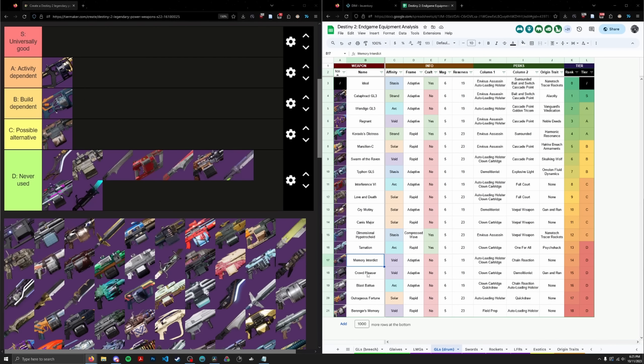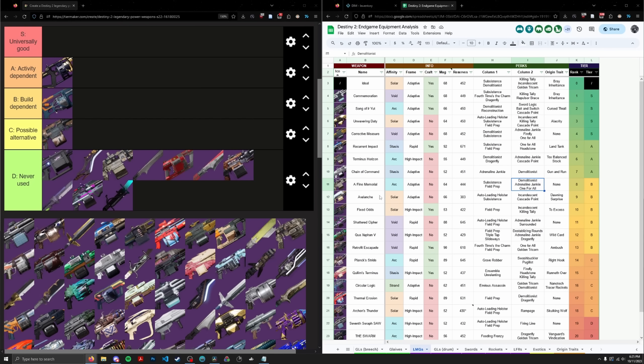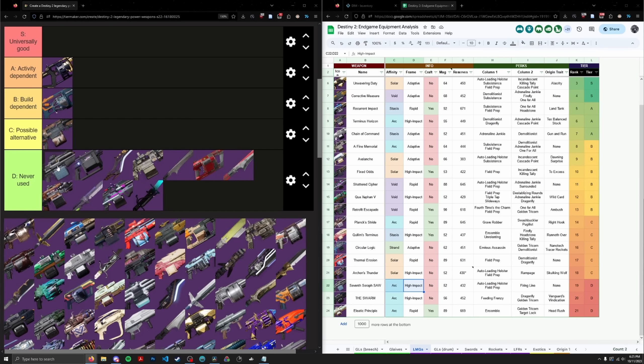Next is Crowd Pleaser, another Heavy GL. This has no damage perk, so I'm just going to put it in D tier. Seventh Seraph SAW is next — a classic arc high impact machine gun with Auto and Field firing. That said, Saw doesn't have anything that sets it above the rest. There's no reason to consider it as an alternative to the A or B tier machine guns, so D tier.